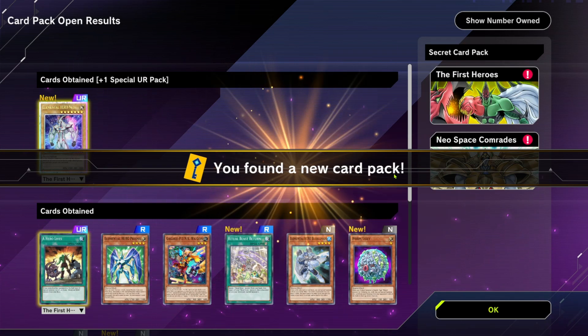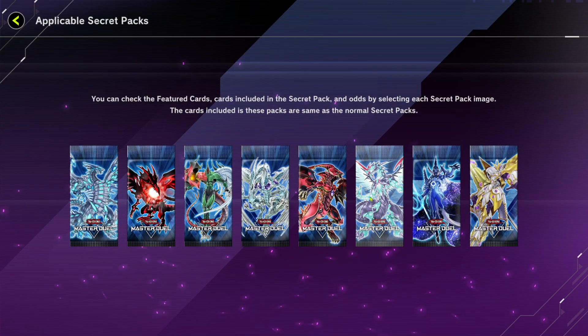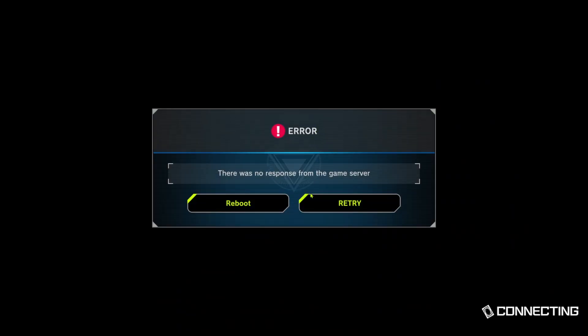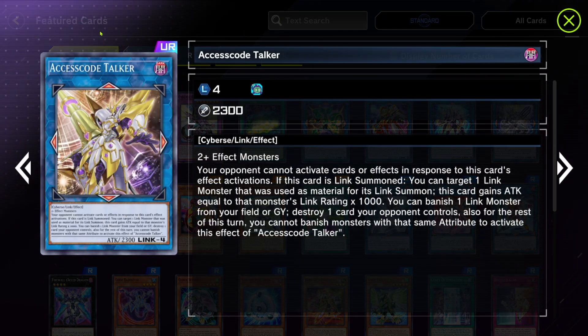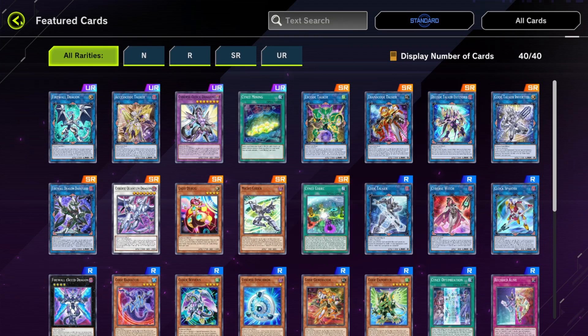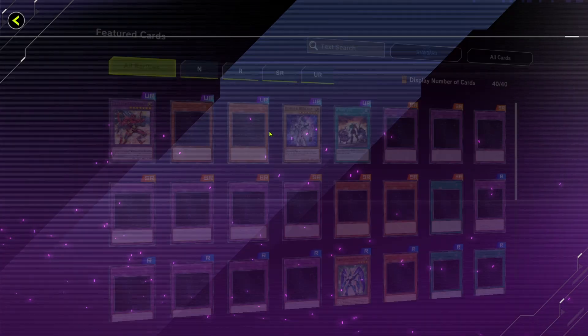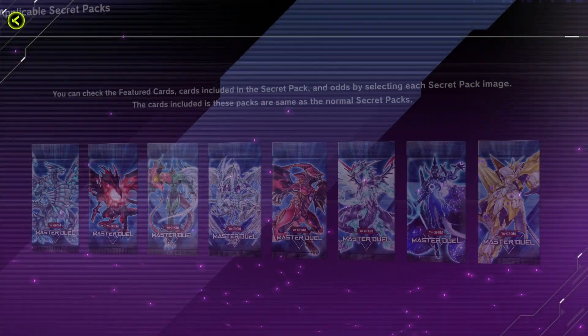The royal rare I'd really want would be an Accesscode Talker royal rare - that'd be sick. Or even a Sunrise or Stratos royal rare - oh my God. It literally could have been any of these. Neos isn't the worst one though - it's actually not bad, it's usable.